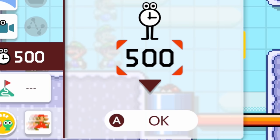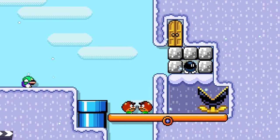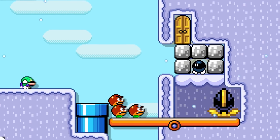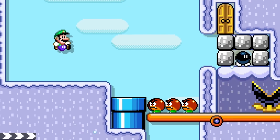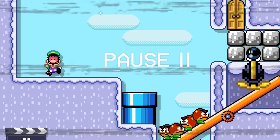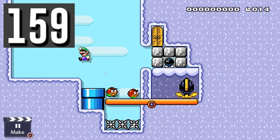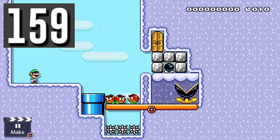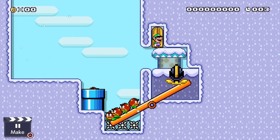Luigi only has 20 seconds to make a muncher bite into a Bob-omb to explode and let him get up to a door. Luigi waits for Goombas to walk onto the seesaw but they spawn too slowly. If Luigi continuously jumps on or over the blue pipe right after it spits out a Goomba, it will speed up production of the next enemy and he can make it out in time.